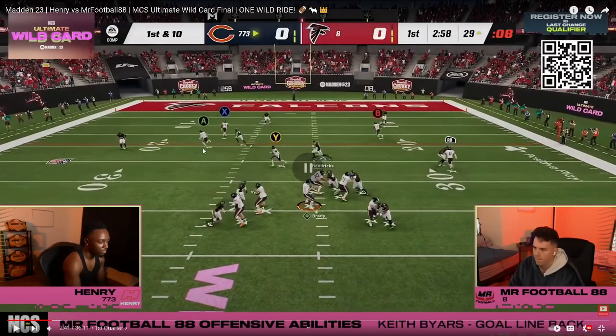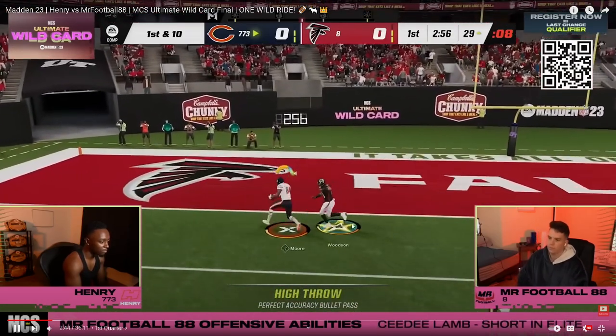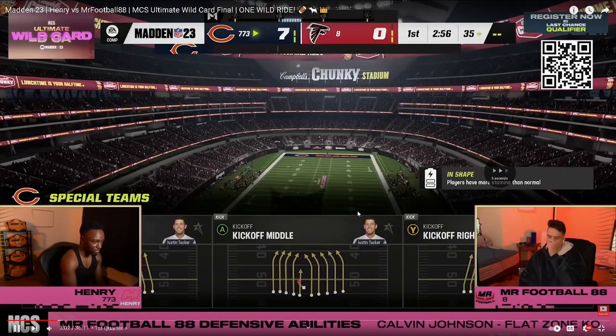This guy is drifting to the middle of the field and there's nobody in that island. Henry does a great job of throwing to where space is — when reading your reads, look for the open grass. With freeform, he holds left trigger, high balls it, and throws it to the left side of the safety. Really good job by Henry.